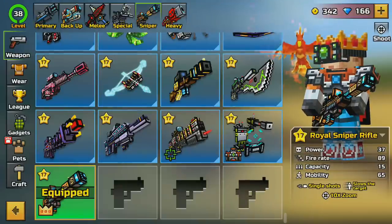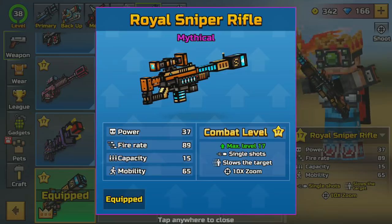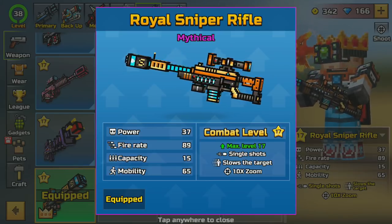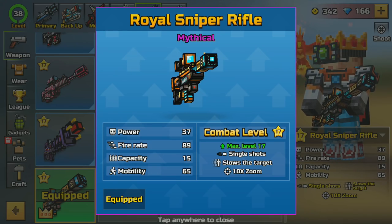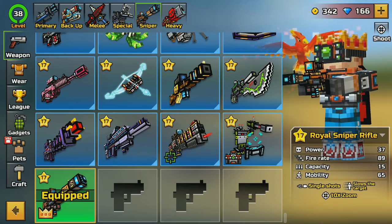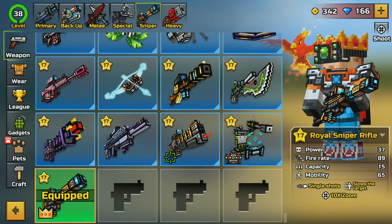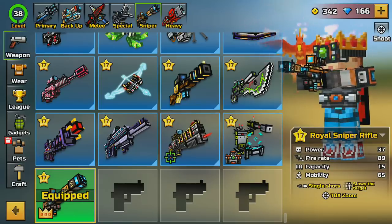Going into the armory section, heading over to our sniper section, this is the Royal Sniper Rifle in all its glory. I gotta say, right off the bat, Pixel Gun is doing a better and better job releasing these weapons — they look cooler and cooler basically each and every update, and this one is no exception. Look at it in our character's hands. That thing is massive — like a four-foot-long sniper rifle, and he's holding it with one hand casually like it's nobody's business.